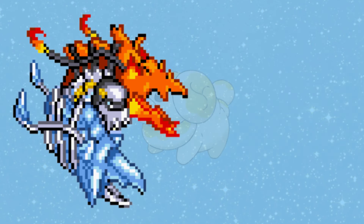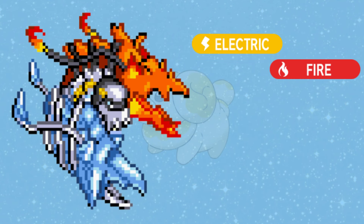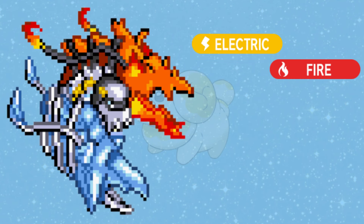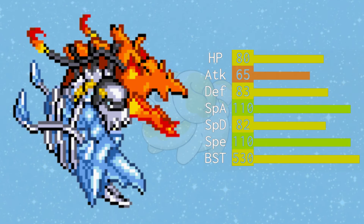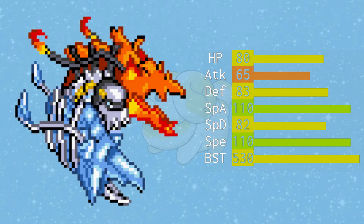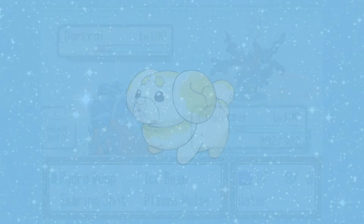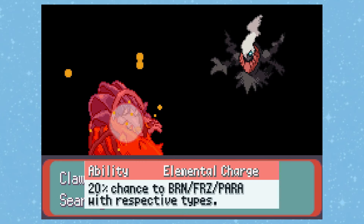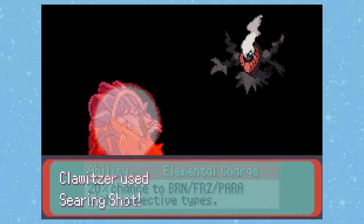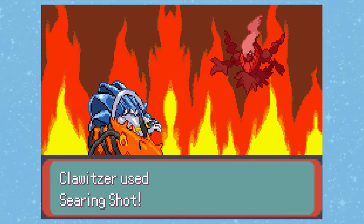Emerald Redux has delivered on both of these things. The Redux Clawitzer is now a fire/electric type with not one, but two big mega launching claws. It was given more speed, but lowered its special attack slightly. This isn't too big of a deal, as it has abilities to help it out and give it more power than the Kalos form. Elemental Charge is the unique ability just for Redux Clawitzer, and it adds a 20% chance to burn, freeze, or paralyze to each of those respective type moves.